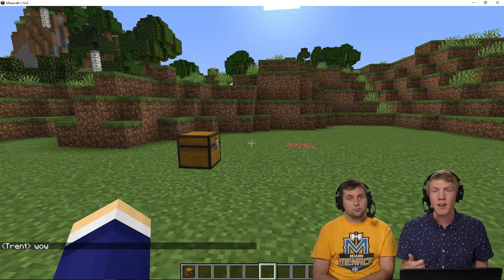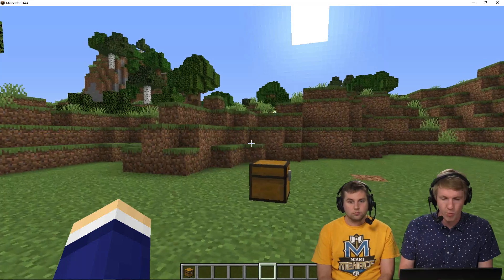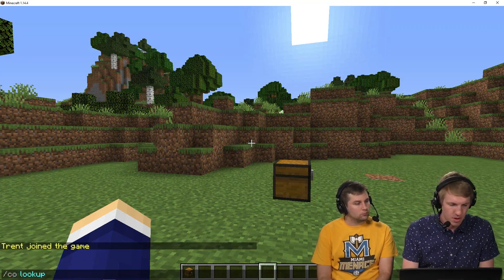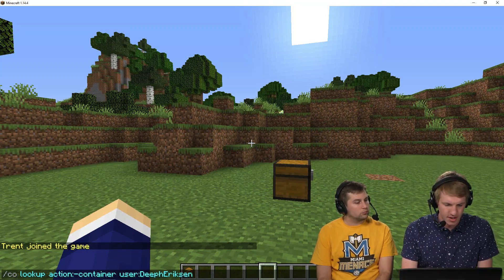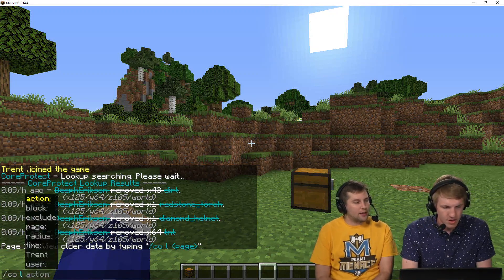So now you can do a couple more things — you can check chat logs and check when people have joined and left. I want to look up all the items that you've ever taken from chests. I'll do CO lookup, action negative container, user Deef Erikson, time one day. I already rolled these back, so they're probably crossed out — those are the things he had taken.